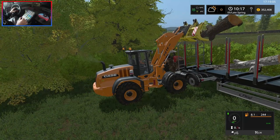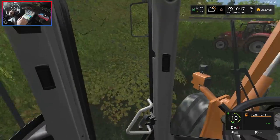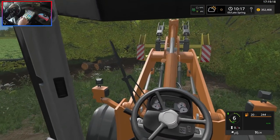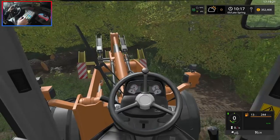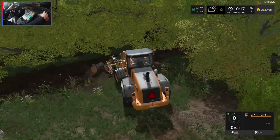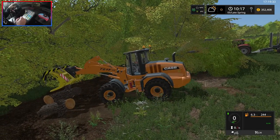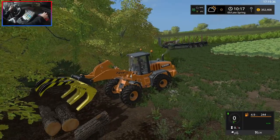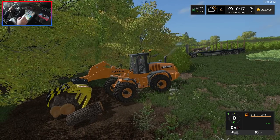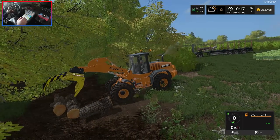Let's go ahead and unload this. That sort of fell in but we're not really worried about making it neat — this is not like we're selling the proper logs, we're just clearing an area. We probably would have been better off using a huge skip, but I'm not sure we'd be able to unload them after that. See if we can get two of these. Ever since I had that new version of the fuel usage mod, things have been rolling around. I think that mod's got a bit too big for its boots — it should have just stayed as a fuel usage mod instead of adjusting all the power.